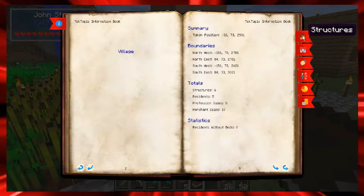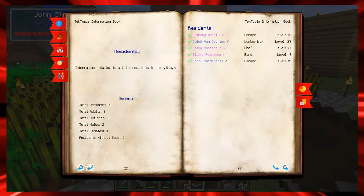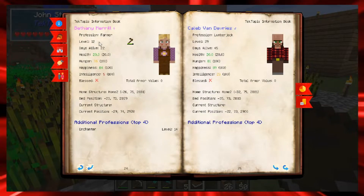It also tells you if you have any residents that don't have beds set. You can see your structures here — all the structures you can have and how many you currently have. It also tells you how many professions you have: I have one bard, one chef, two farmers, one lumberjack. You can see information about your residents — how many are adults and kids, males and females — and flipping through the next pages gives you their individual information.